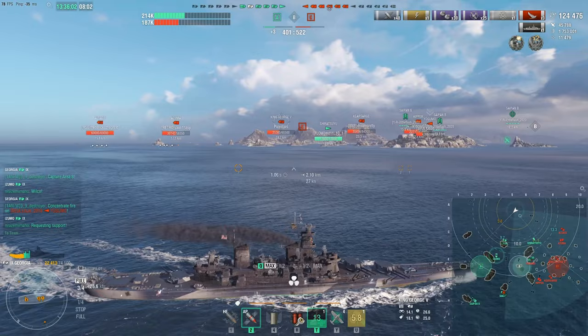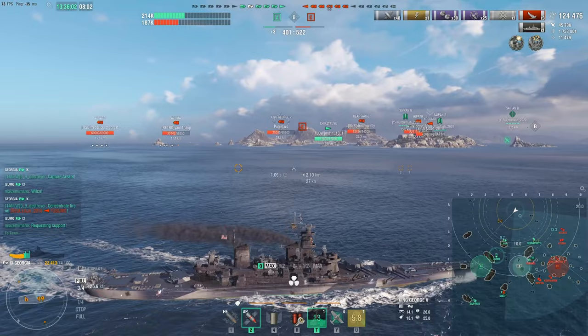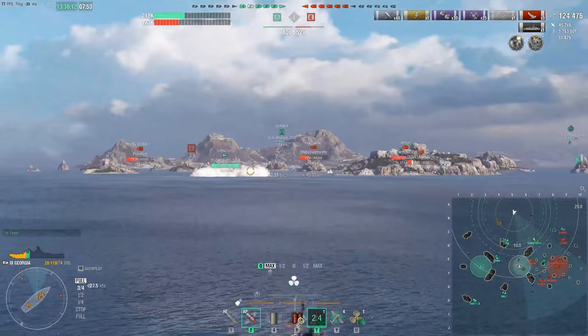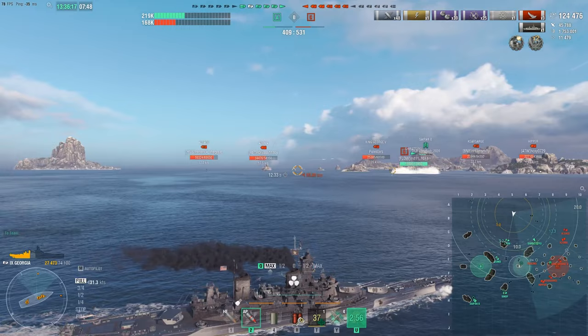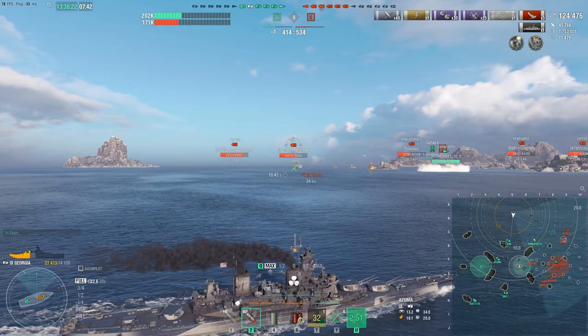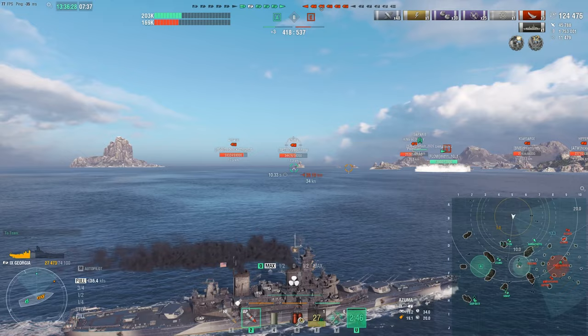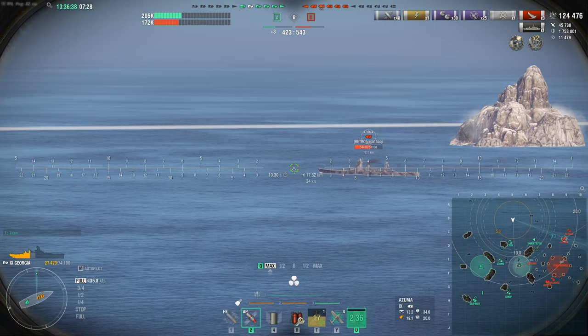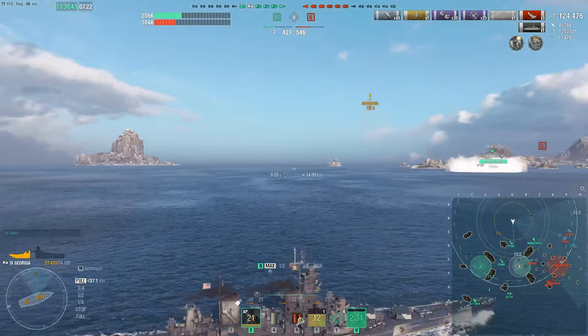Calling focus fire against the Yugummo — killing a destroyer is going to be absolutely amazing. It means our friendly Shiratsuyu could hopefully come in and secure the Bravo cap circle. Killing a destroyer prevents torpedo threats, stops spotting — it's just a win-win. The Azuma looks like it's going to sit stationary, but we hold fire and accelerate towards the Bravo cap circle. Waiting for the main guns to come around, because if the Azuma keeps sitting there broadside we're probably going to score good damage. And there's the very tight dispersion of the Georgia again — the grouping of these shells is absolutely fantastic.